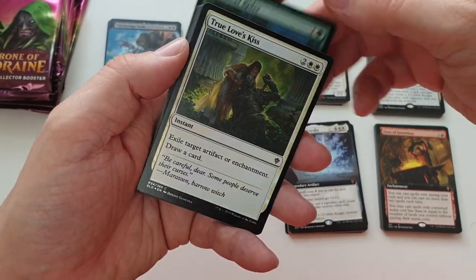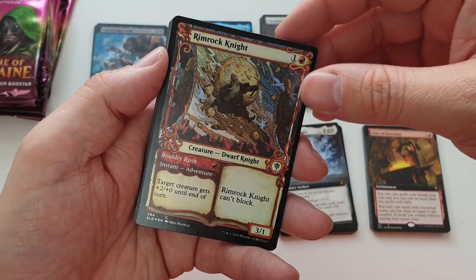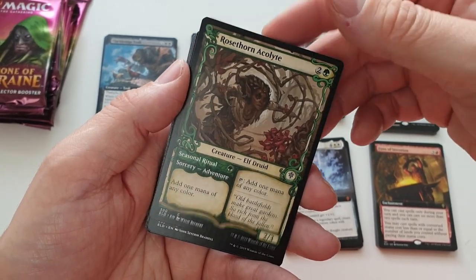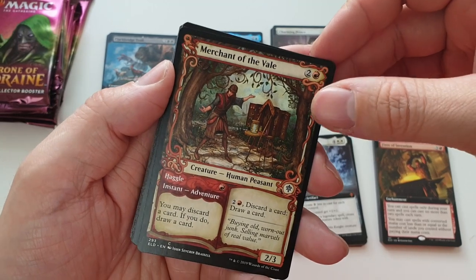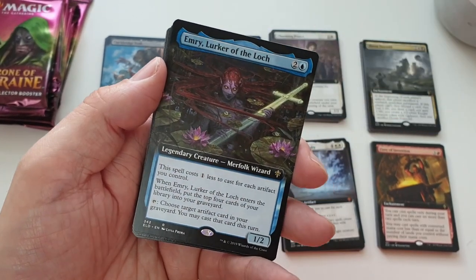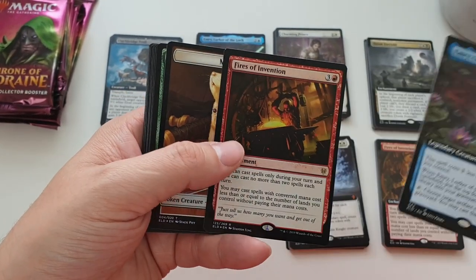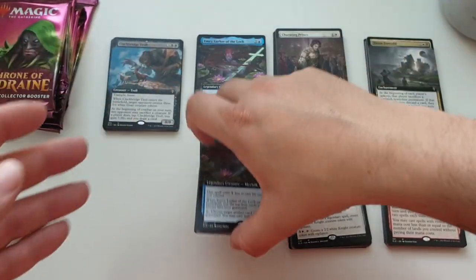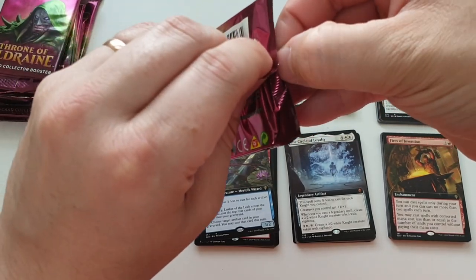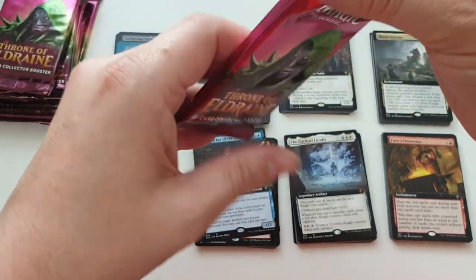Approaching the halfway mark now. Nice foil version of that — going to say 'awesome,' 'nice,' and 'wow' a lot in this video, running out of adjectives. That looks really cool — Lonesome Unicorn again, an Oofy, and then a non-foil but extended art Emery as well — that looks lovely. And we've got another Fires of Invention — getting a lot of the same cards here, a lot of duplicates, but doubling up on really good cards so not too much to complain about.